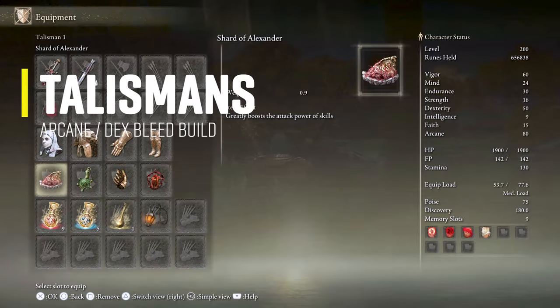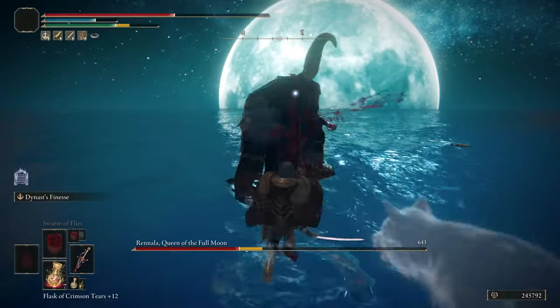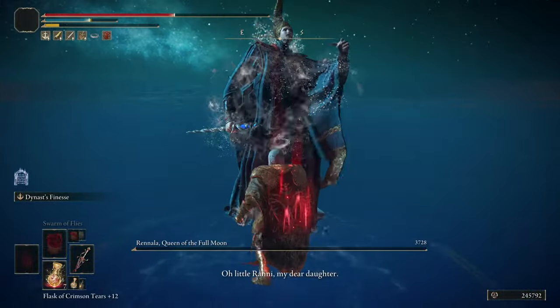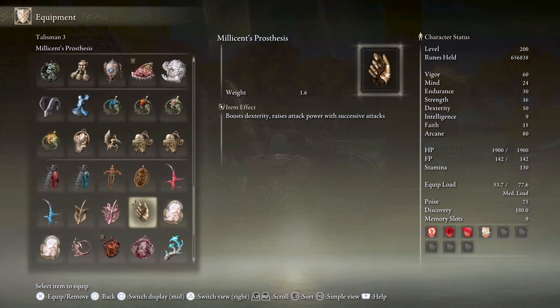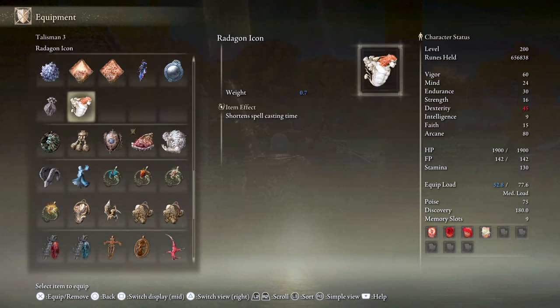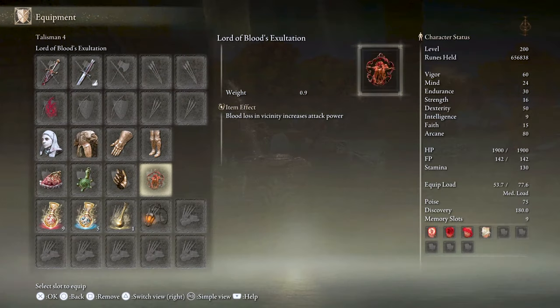The first talisman is the Shard of Alexander, which increases the attack power of Dynast's Finesse by 15%. Next is the Green Turtle Talisman to help with stamina recovery speed, since the Blood Realis attacks eat your stamina very fast and you need items to help recover faster. Next is Millicent's Prosthesis, which boosts your Dexterity by 5 and raises your attack power with successive attacks. If you don't have it, you can switch to the Rotten Winged Sword Insignia or Winged Sword Insignia, or if you want more defense, the Dragoncrest Greatshield Talisman. Last is the Lord of Blood's Exultation, which increases attack power by 20% for 20 seconds when you activate bleed on an enemy.